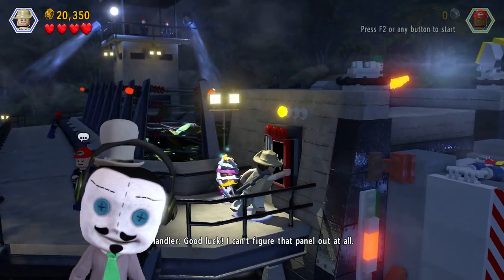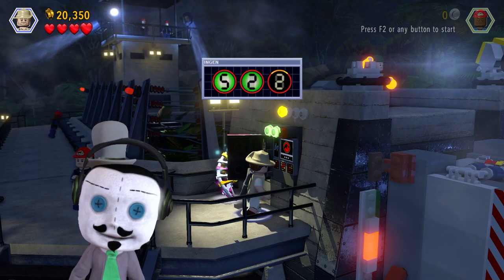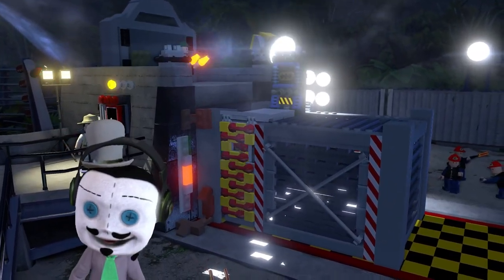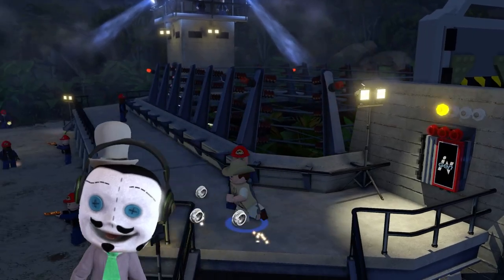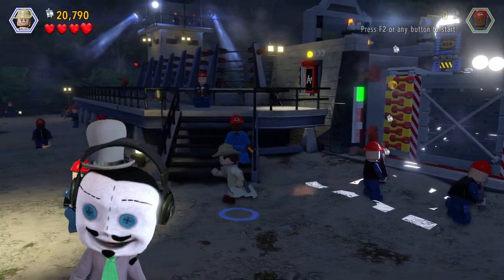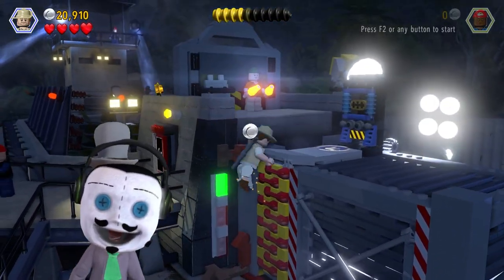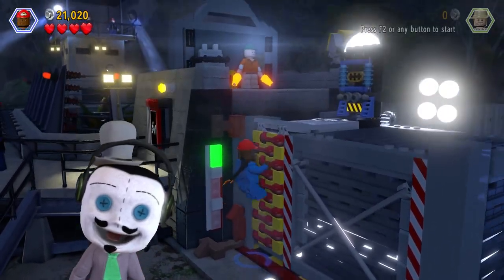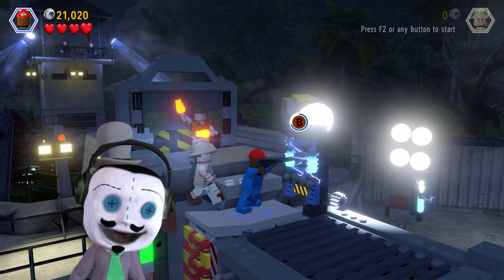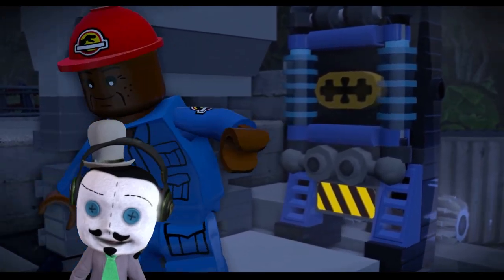Good luck — I can't figure that panel out at all. So you gotta do the buttons that are set. It's like a little rhythm game — rhythm of the night! So now we can... oh, there's a coin here, don't forget it. We're gonna collect every single coin. Now we can go up the ladder. We've got the wrong person — let's get this guy. Now we can stick my rod in this thing here, which will then open the door.